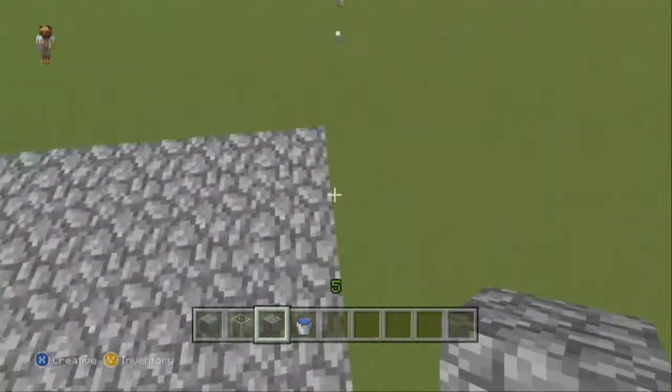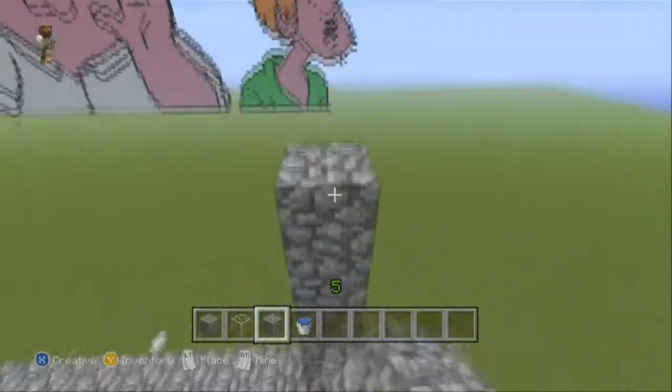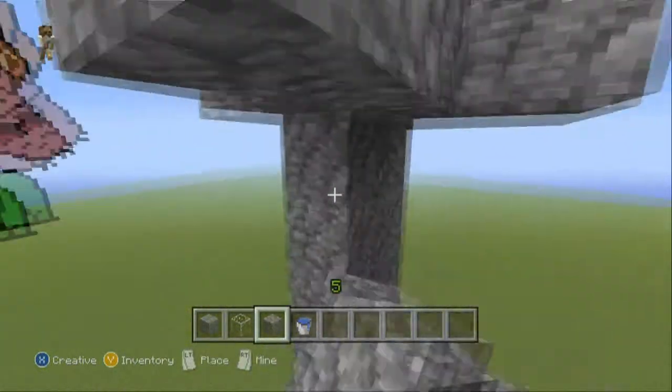So then we're going to start building the walls. You want to go five high, and on the fifth height you want to start building your roof — unless you want to add more water in, because the more floors you add, the more effective the spawn is.